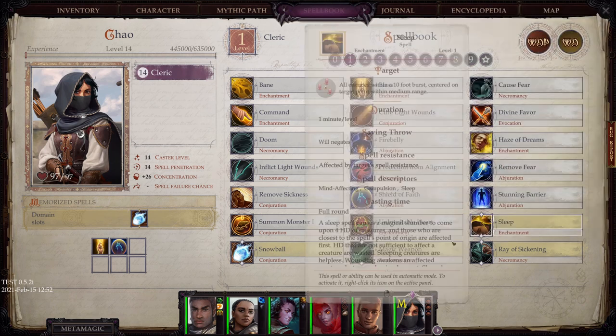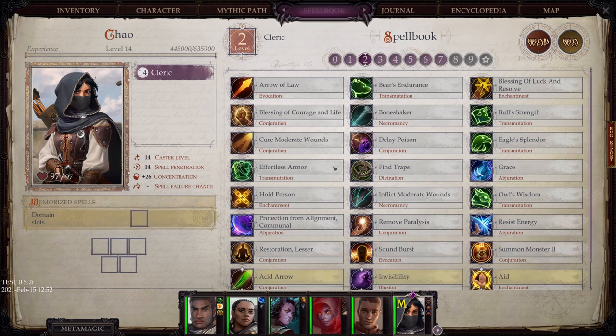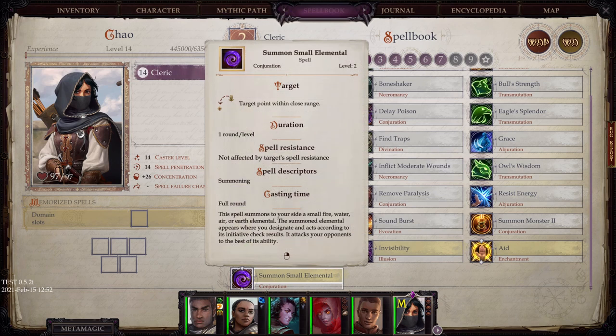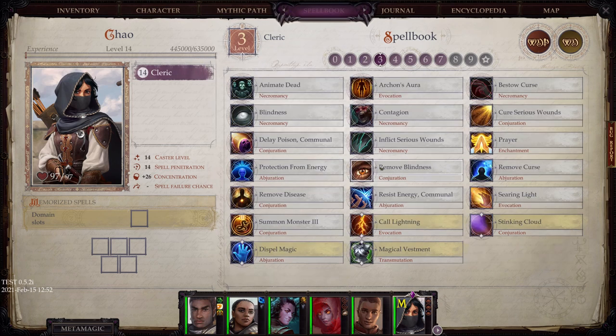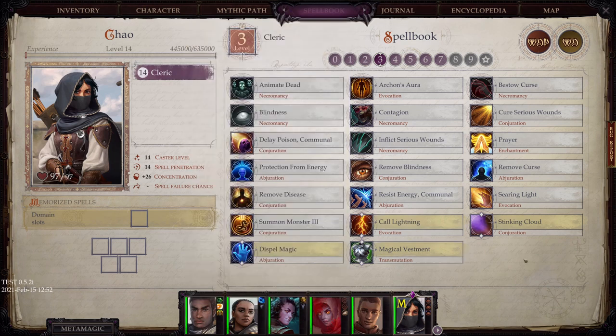Looking at the spell book, we went through all these except for Snowball — you conjure a ball of packed ice and snow that you throw at a single target as a ranged touch attack. Pretty sure this was in Kingmaker as well. Invisibility — turn yourself invisible. Call Lightning: immediately upon completion of the spell and once per round thereafter, you may call down a 6-foot wide, 30-foot long vertical bolt of lightning that deals 3d6 points of electricity damage. The damage is paltry, but the description is on point and fantastic — makes me want to roll this.